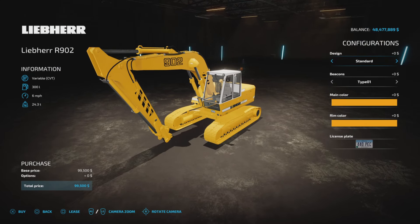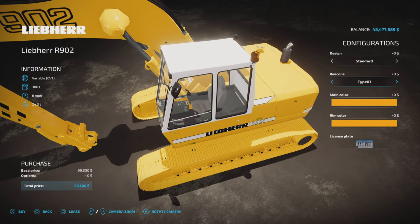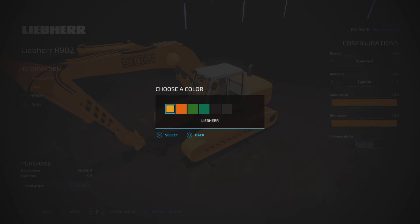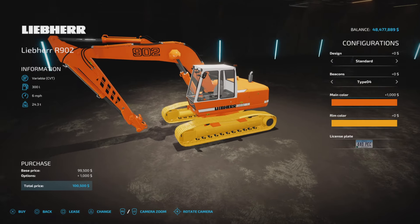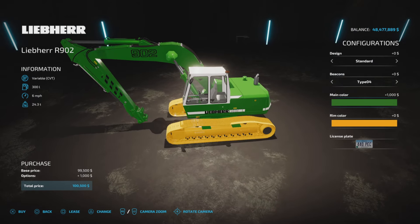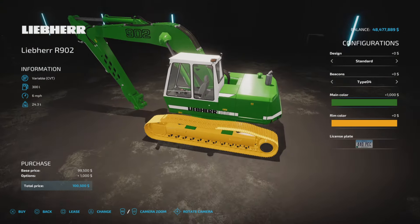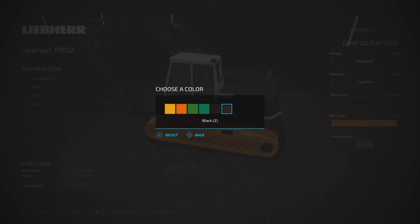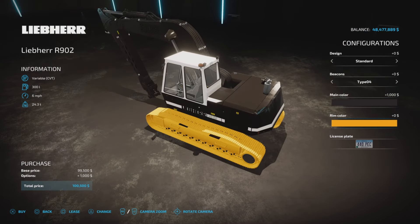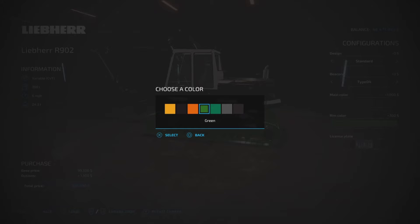The tracked version has a limited number of configurations — design options of Standard or Forestry, and five beacon types all in orange. Color options include yellow, communal green, and black. Rim colors include black, communal green, gray, and another black. Color changes do come with a price.